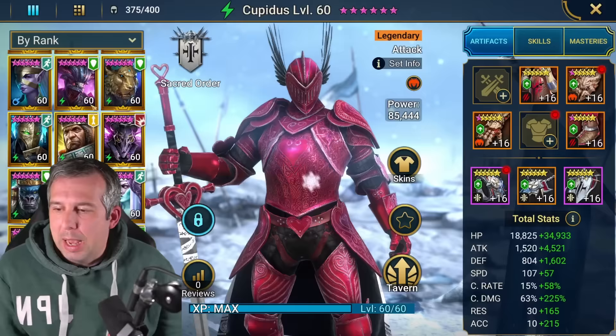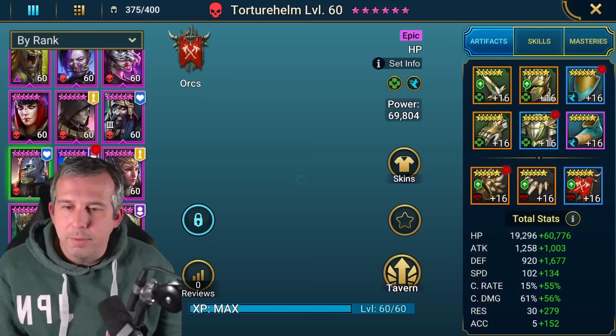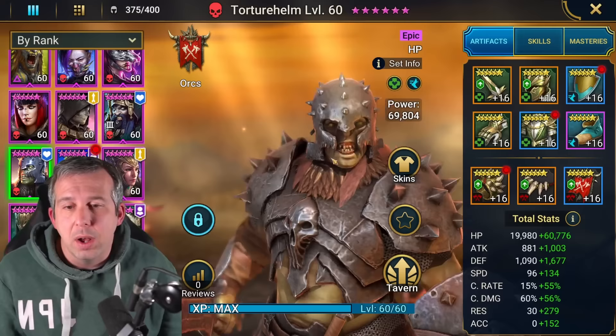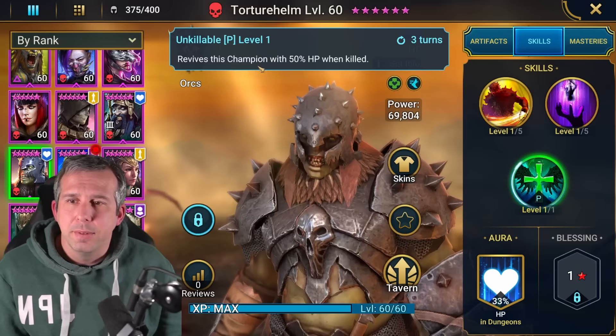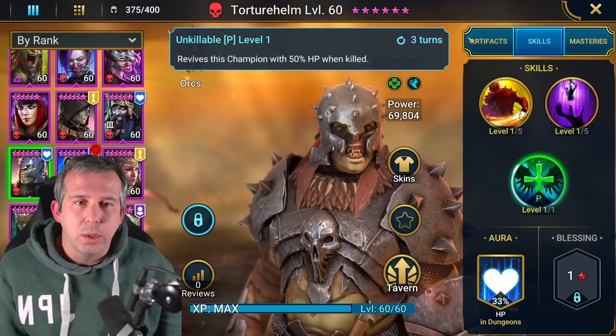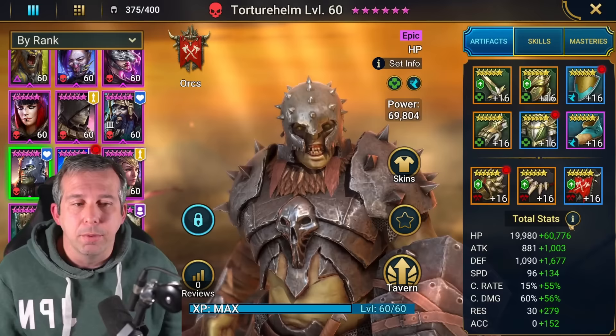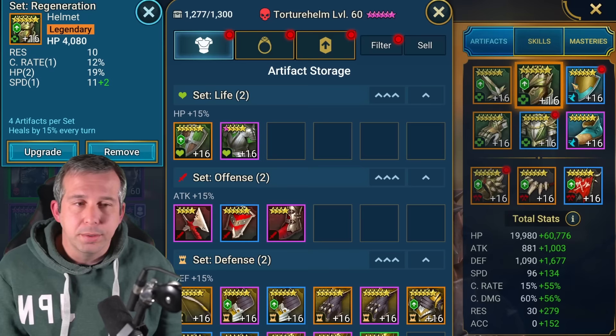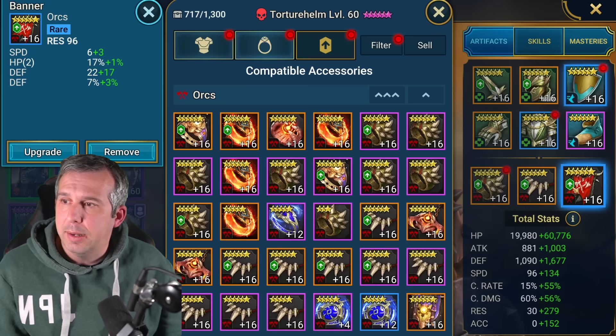What's cool about this build is it's not just down to one champion. Torture Helm is the one I'm going to use, but other champions that do a similar thing can do exactly the same job. Why is Torture Helm the guy? Just go to his passive - when he's dead, he pops back up. So as long as you get him running quite quick and give him a decent HP pool, he's going to be absolutely fine on the early levels of this boss doing it by himself. I've put him in a regen set to get his health back, with HP gloves and HP chest.